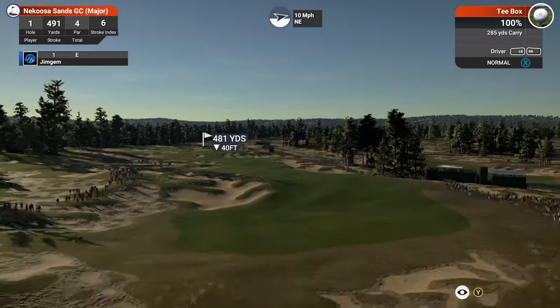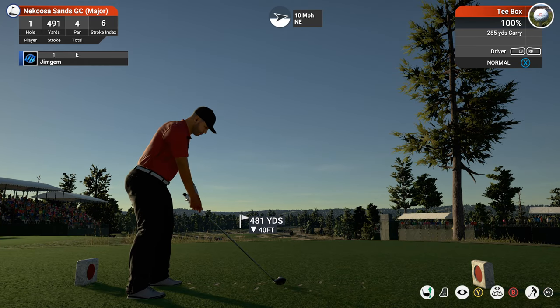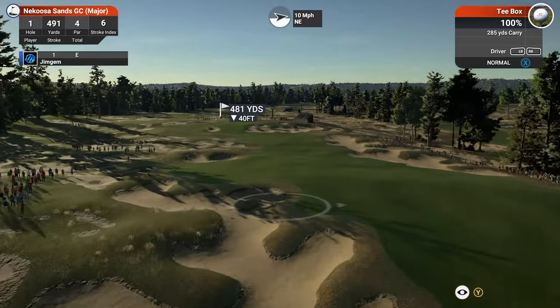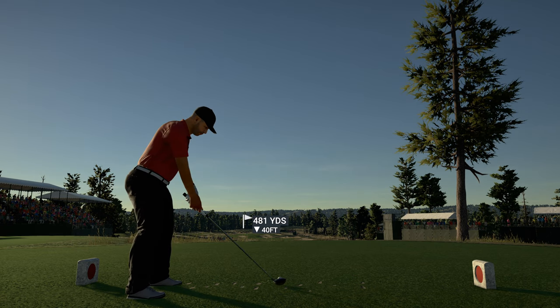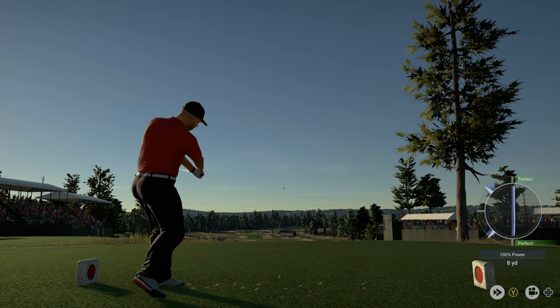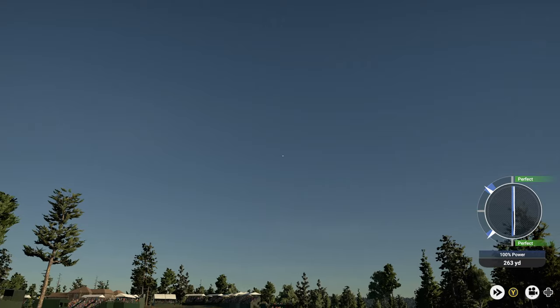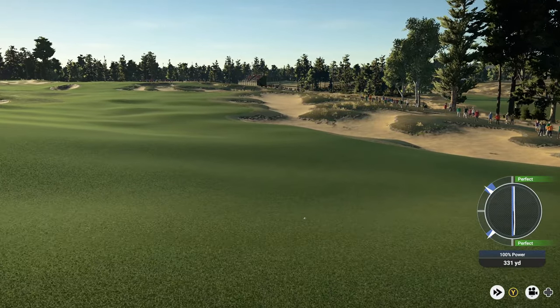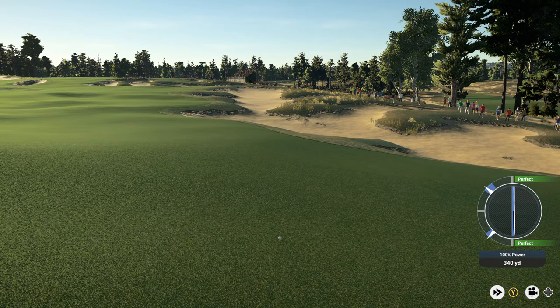I'm going to aim down the left-hand side and let the wind bring it back in. I do like the tee markers — these courses are competing to host the 2020 or 2021 Olympics, and the tee marker has got a little Japanese flag on it. Not a bad first drive — the wind's going to push it to the right-hand side. With all these humps and bumps you never know which way it'll kick, but we're getting a nice roll — all the way down. 340-yard drive, not bad at all.